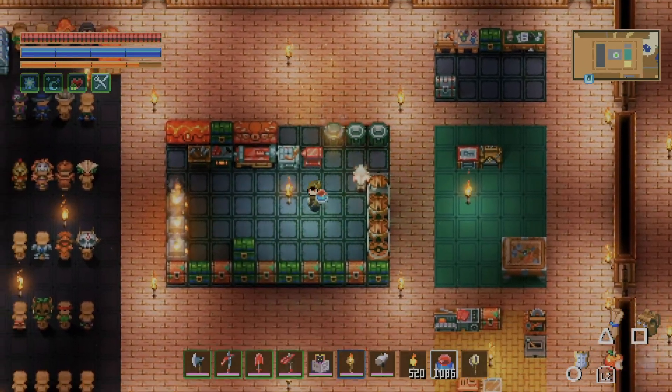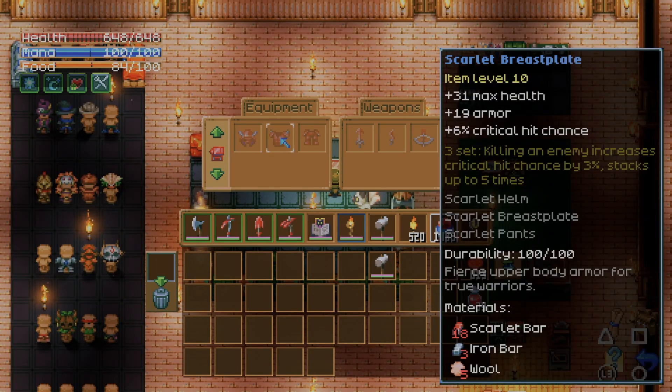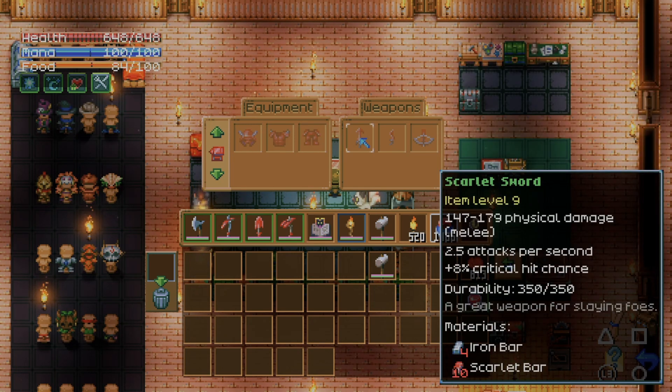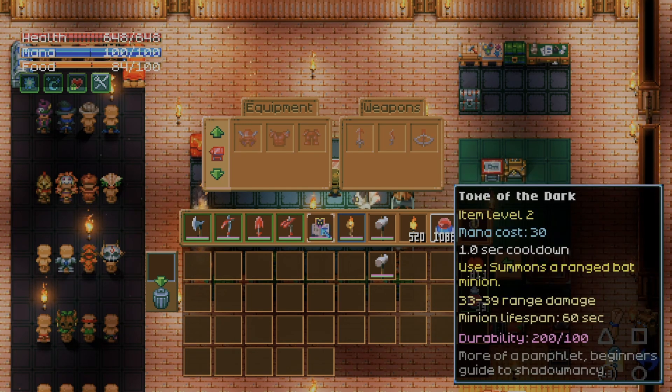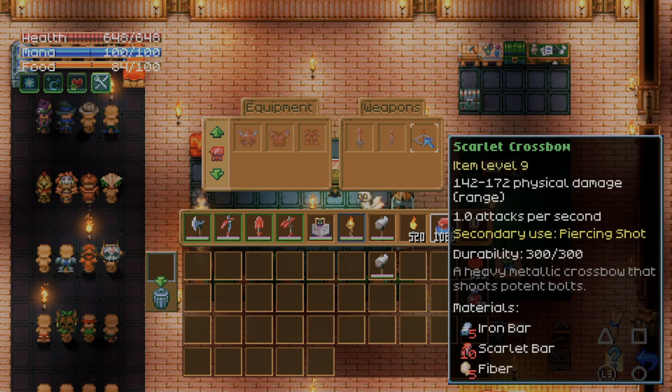I want to make the new armor. It looks expensive but really good — it gives max health, armor, and crit chance, and the three-set bonus says killing an enemy increases critical chance by 3%, stacking up to five times. I think that'd be really good, and it looks like a little samurai set for the head. The scarlet sword does 147 to 179 damage, but the axe we have does 198 to 242, so I'm keeping the axe even though it's not technically an upgrade tier — it's still stronger.